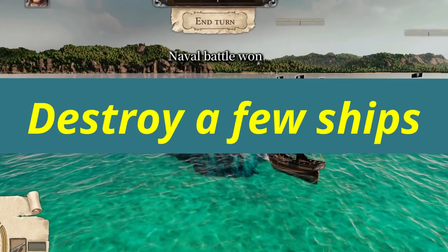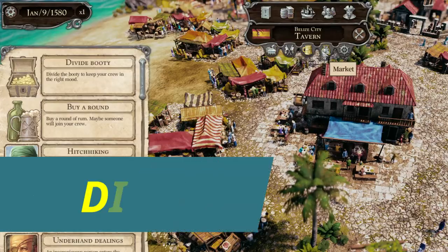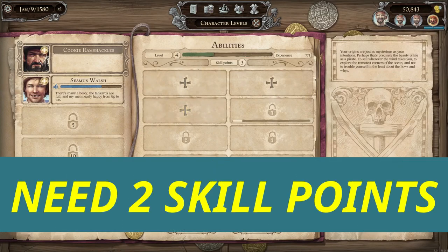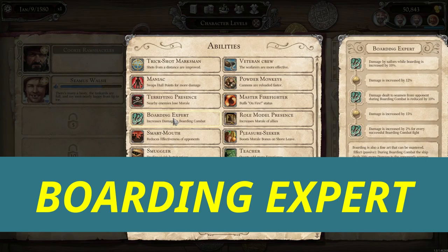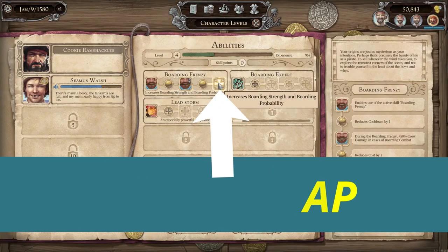As a brand new game you won't have any skills, so you'll have to sink or capture ships on your own for just a minute. But after you first divide the booty and gain some skill points, you should have at least two skill points. I have three, but you should have at least two. You'll want to go with Boarding Frenzy and Boarding Expert, and get Boarding Frenzy up to level five as fast as possible.